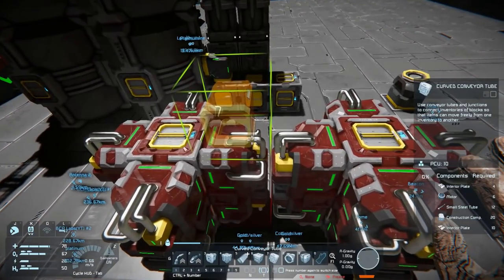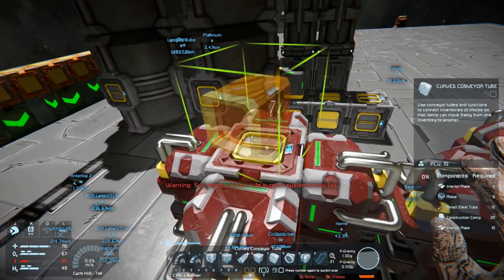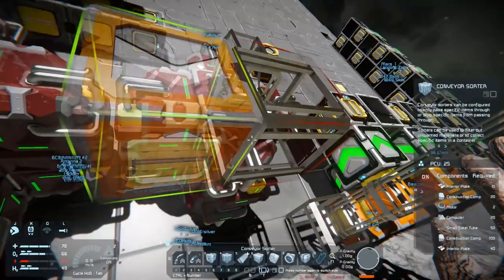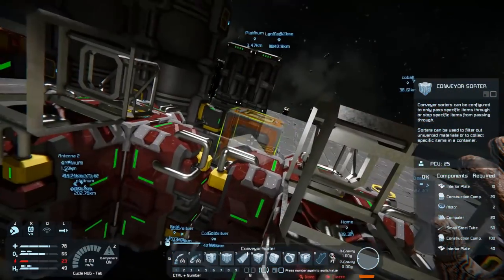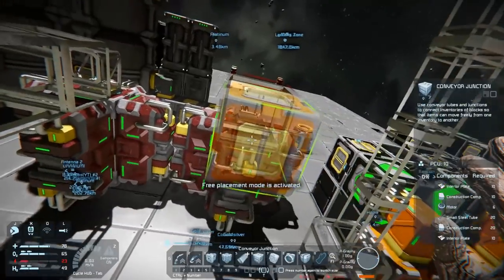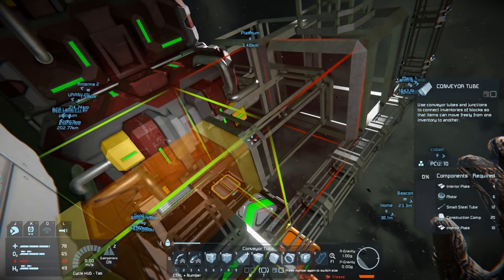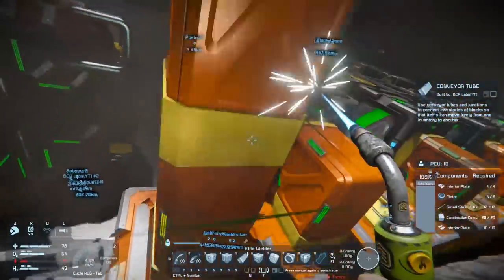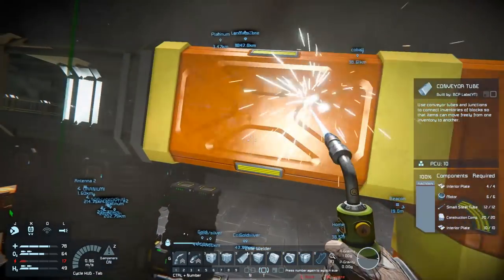I'll add another sorter here just to free up and clear out the assembler components. Another junction, then pipe pipe pipe pipe and elbow — and that puts everything into the system. All I really have left to do is set everything to auto-pull and get stuff produced. I'll get this finished and bring you back.